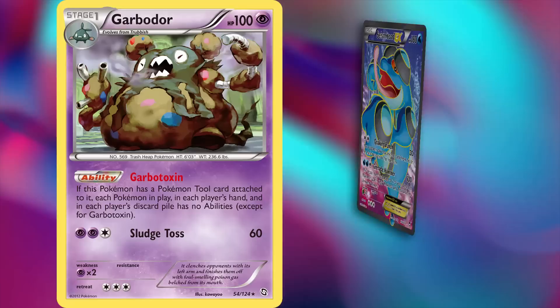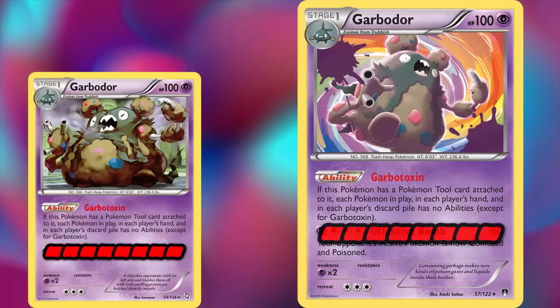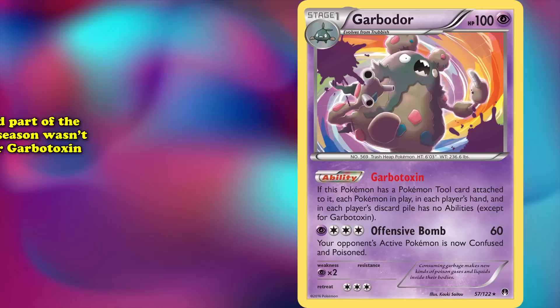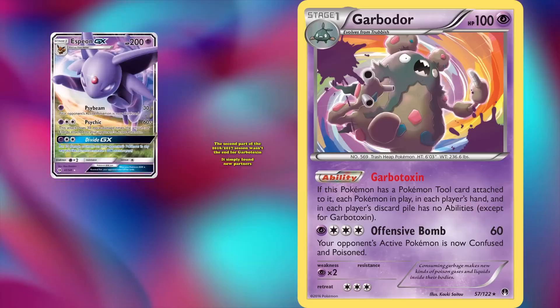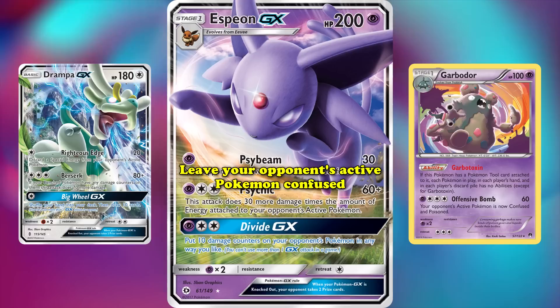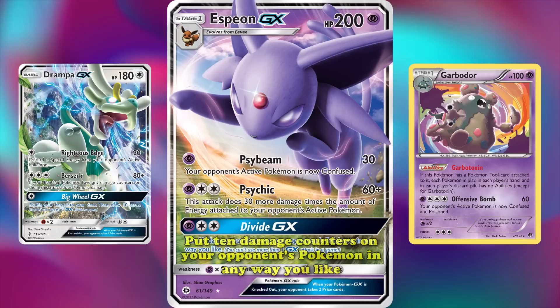This continued until 2016, when the new Garbodor from XY Breakpoint entered the game. Most decks didn't mind still using the older version because both of them shared the same HP and retreat costs, so unless you played Psychic Energy in your deck, the attack would never matter anyway. The success story of Garbotoxin continued throughout the first part of the 2016/2017 competitive season, where Yveltal EX completely dominated the game. The second part of the season saw Garbotoxin simply find new partners: Espeon GX from Sun and Moon, and Drampa GX from Sun and Moon Guardians Rising. Espeon GX's Psybeam dealt 30 damage and left your opponent's active Pokemon confused, something very hard to deal with while ability locked, and its GX attack put 10 damage counters on your opponent's Pokemon in any way you liked.